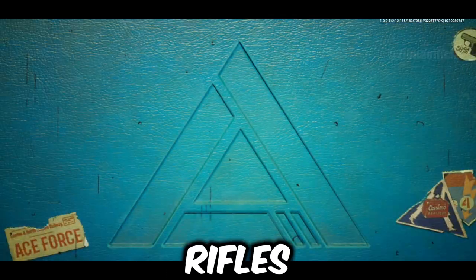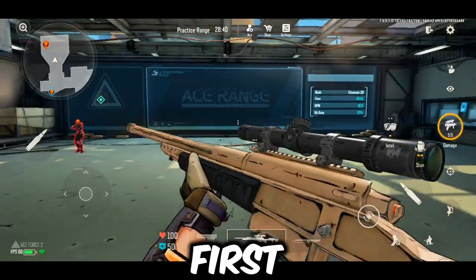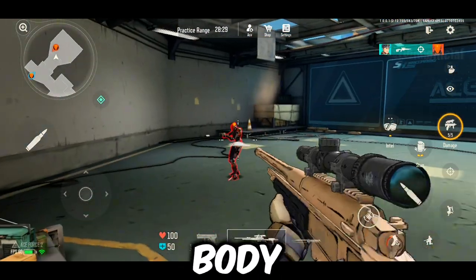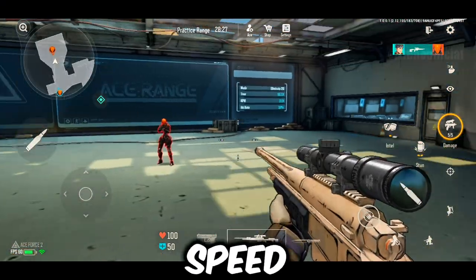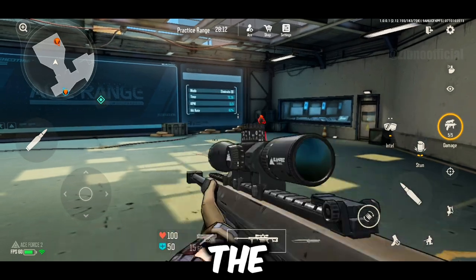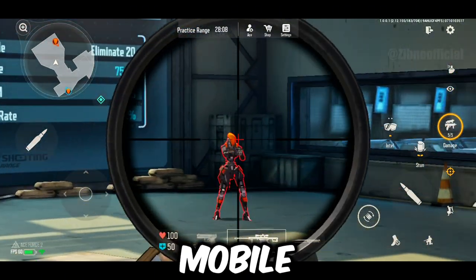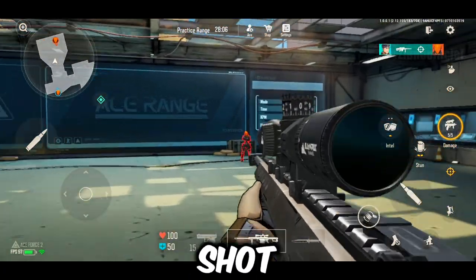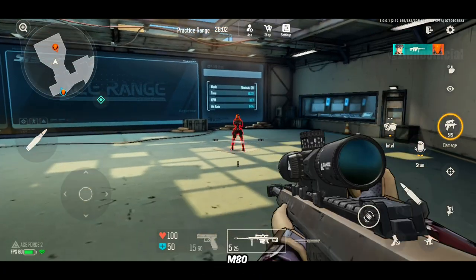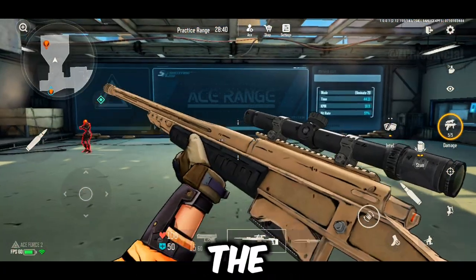Now let's move on to the sniper rifles. We have two options: the T5000 and the M82. First, the T5000 — it takes one shot to the head and two shots to the body to take down an enemy. Its reload speed is quite good, making it a reliable choice. Next is the M82, often considered the king of all sniper rifles. It has the same look as the Kraber in Apex Mobile. It takes one shot to the head and one shot to the body to eliminate an enemy. If you hit the legs, it takes two shots. The M82's only drawback is its slightly longer reload time compared to the T5000.